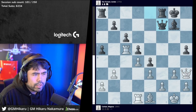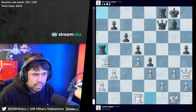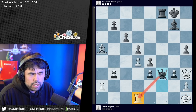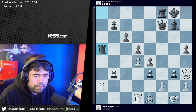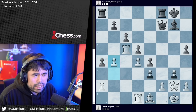Magnus plays queen h3, Jordan plays queen f7. White cannot take the pawn on a5 because after rook a5, rook a5, bishop takes a5 - the base of the chain falls - there's queen takes f2, and after king h1, queen f3, we have a mini pyramid and the rook on d1 is going to be lost. So queen g2 is played by Magnus, and a4 is played by Jordan, and Magnus goes b4.